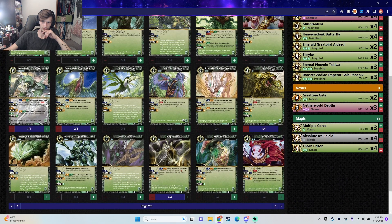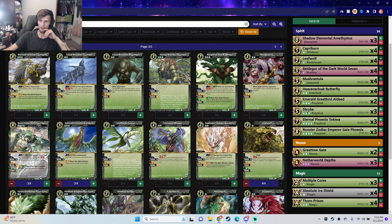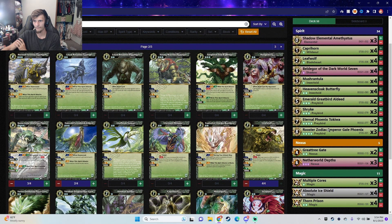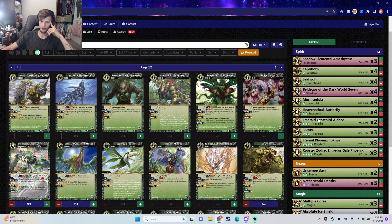Blade Beast would also be a pretty cool deck to build. This is definitely something you'll have to test and make adjustments on. With Bell de Gore: say you swing, they block, you get a draw off Netherworld Depths, you hit a Swift unit that's a four-cost and you have three Bell de Gore in trash already — you Swift into the four-cost, swing it, and if it dies...